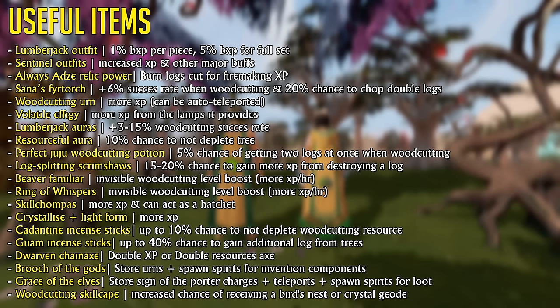Crystallize and Lightform will be highlighted in the section where they're actually relevant. There are a couple of Instance Sticks you can use to either make woodcutting a little more AFK or increase the amount of logs you get. There's also a Dwarven Chain Axe, which you can get from Treasure Hunter, which has either a double experience/no resources mode, or a double resources/no experience mode — probably most useful for the experience mode.